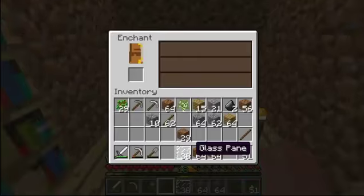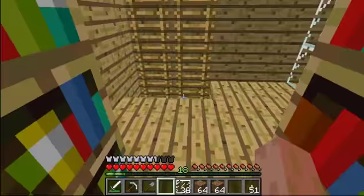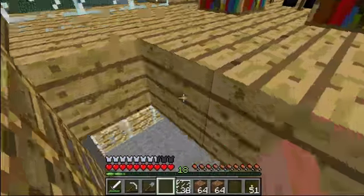Let's see what the enchantment table has for us. It would be cool if you could enchant objects. Like, I want to enchant dirt — give it the power of cobblestone or something. I don't know, it'd be kind of random.